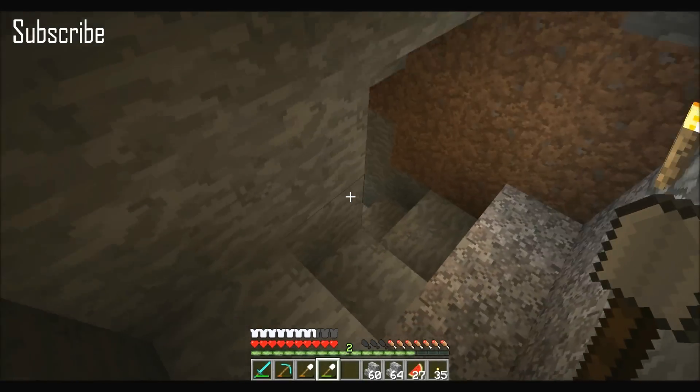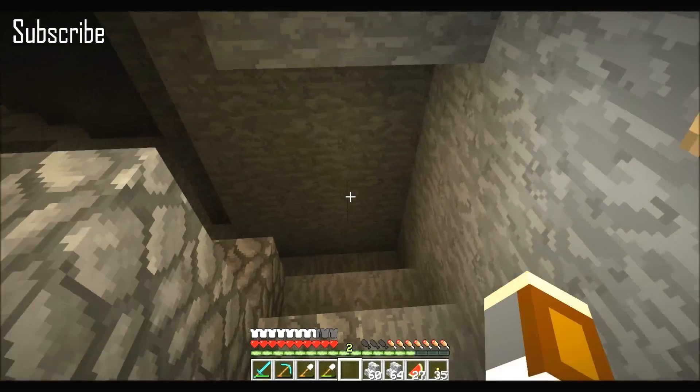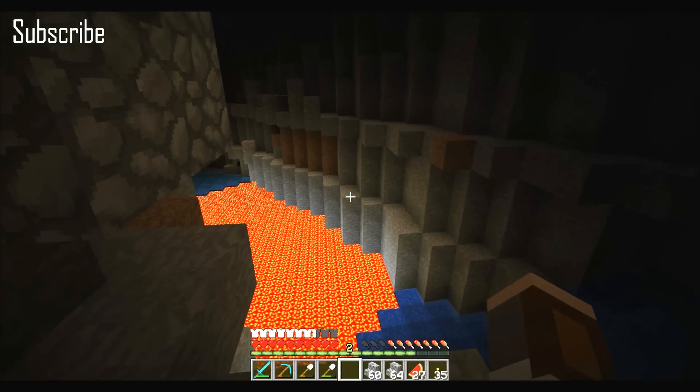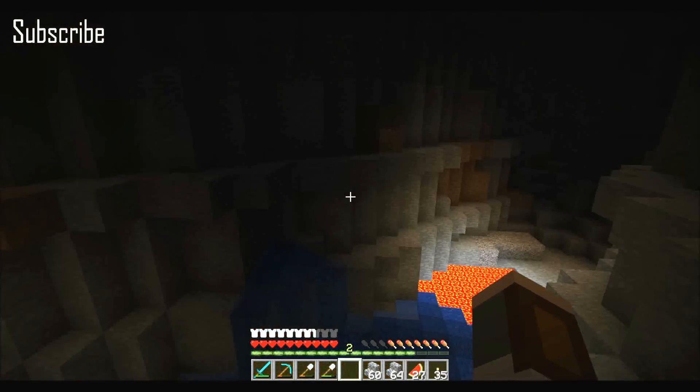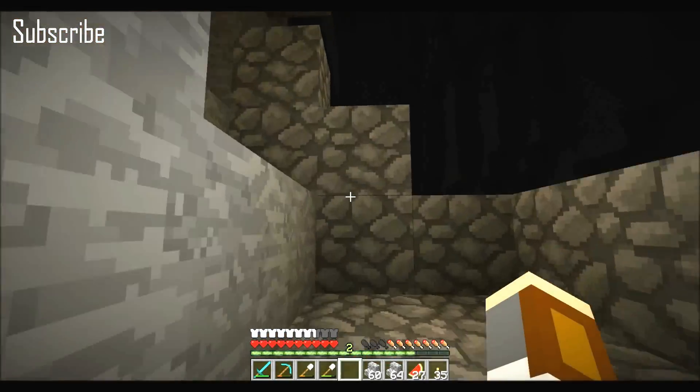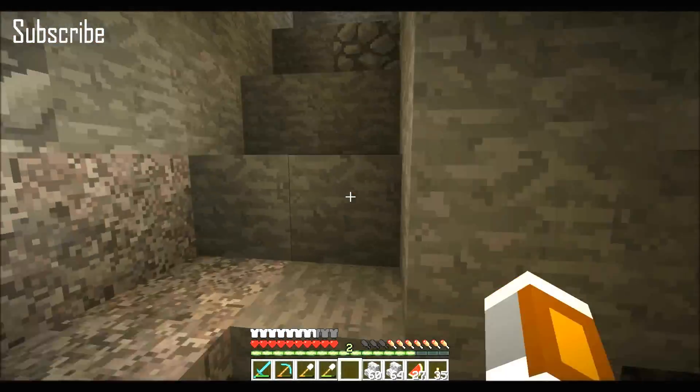This is just a little new pathway down here to the ravine which I found — a lava ravine, dangerous. We don't see any diamonds. Lava creeps me out, so we won't deal with that right now.